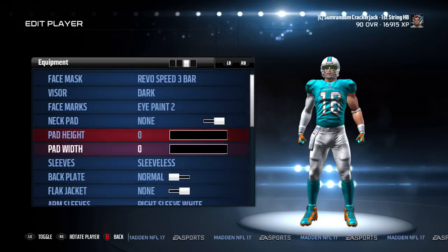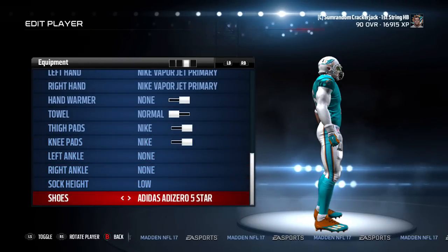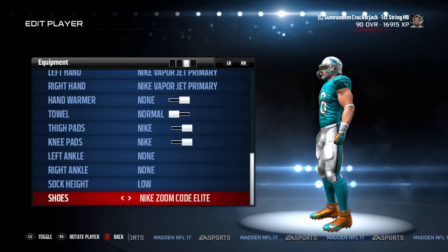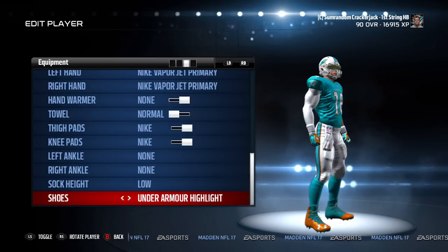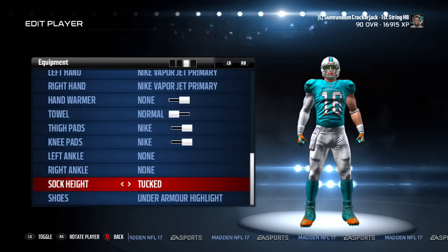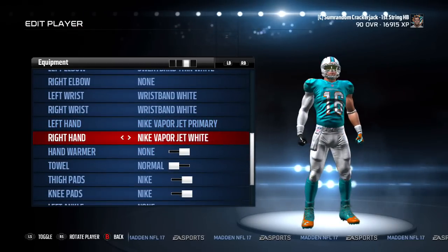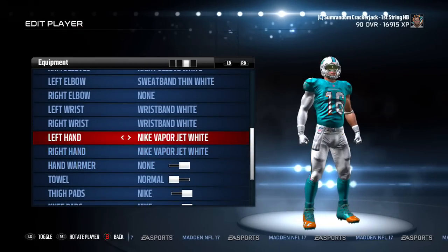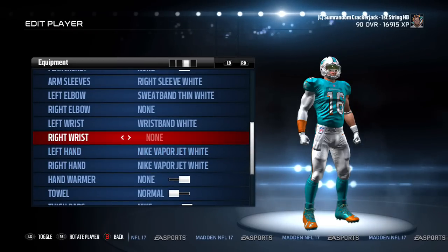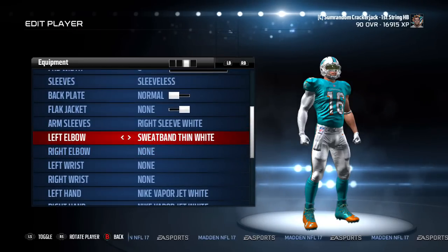The shoes are at the very bottom. I wanted to do the Cam Newton ones — they're really dope too. I actually wanted to get these when I played, but I didn't. There they are right there. How sick are these? I don't know about the Miami colors, but you can't go wrong with these. For socks we'll go with tux. Let's switch the gloves up — I want to go all white. That looks beautiful. No wristbands, so let's go none.